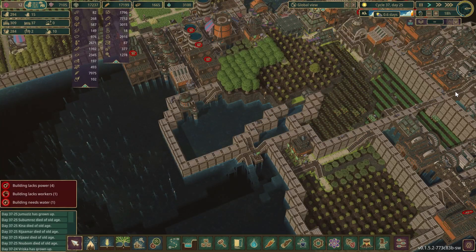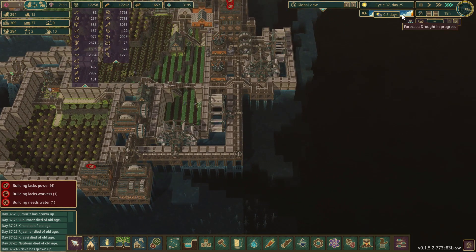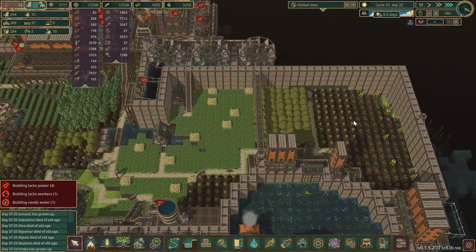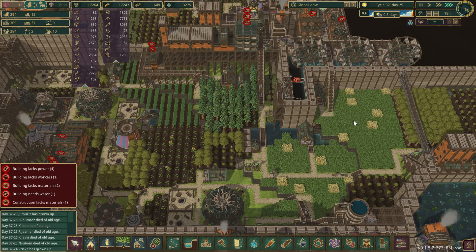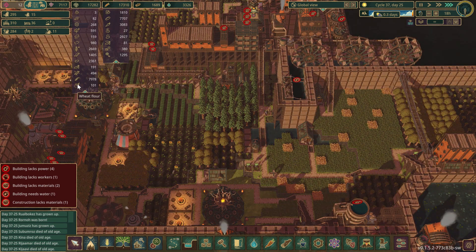Welcome back survivors, Disturb Z here and we are back in Timberborn. We're just about out of the drought — we've got half a day left. We still have a ton of wheat, we're almost at 8,000. Our wheat flour is a little bit low, we're down to 100, but we have 7,000 bread so we have a ton of bread.